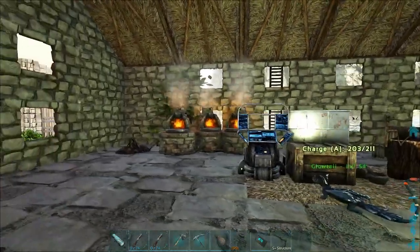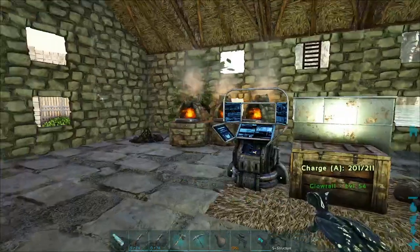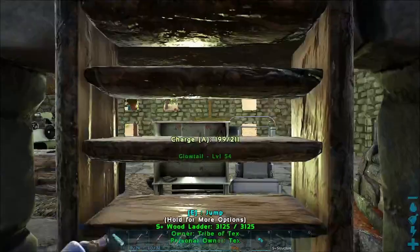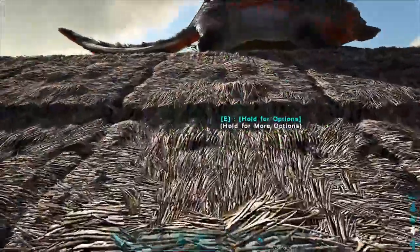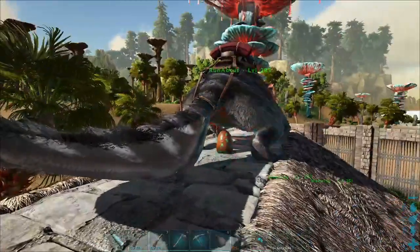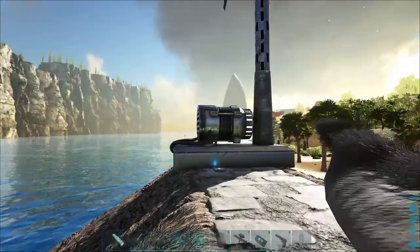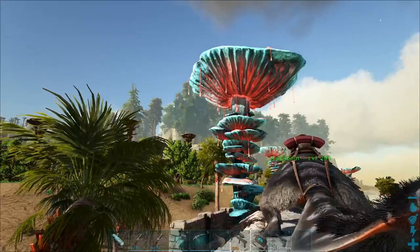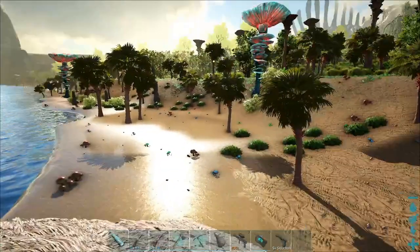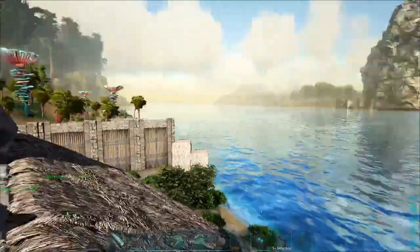I've been grinding and grinding. Got a bookcase, got a fabricator, and up top here I got a windmill. We have electricity, and I've put stone here so our little Maywing runabout wouldn't follow through. You can see we've got a tree there and a tree there, and that happened with the latest update.